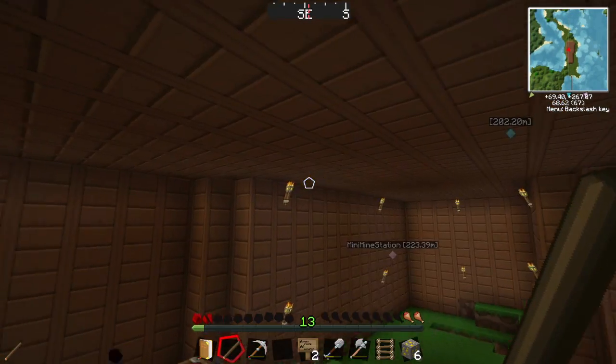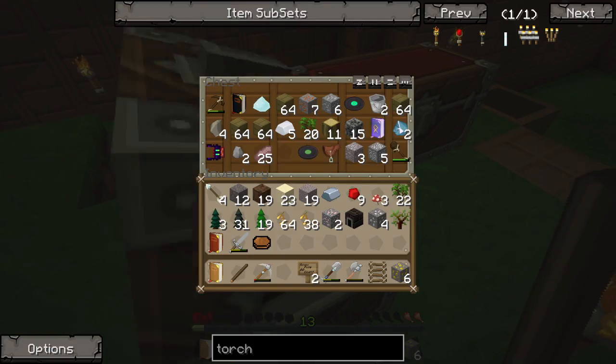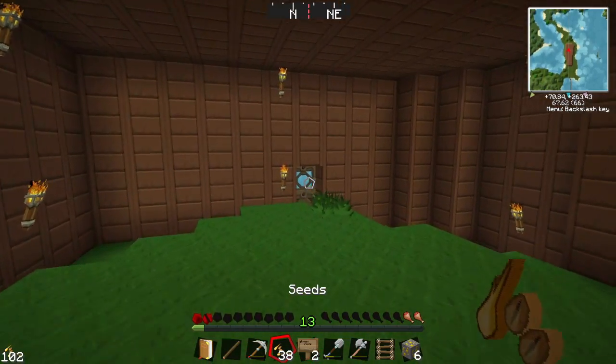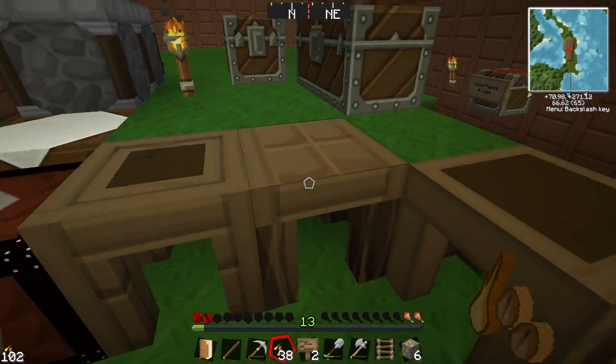So today I think we need to look into setting ourselves up a farm because I am absolutely starving. I have a crap ton of seeds here in my inventory — I don't even know how I got all of these — but I want to make a hoe.